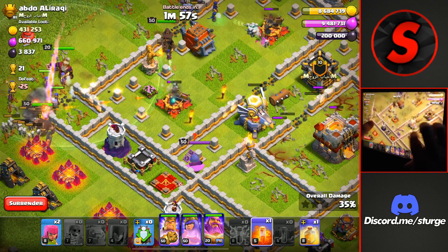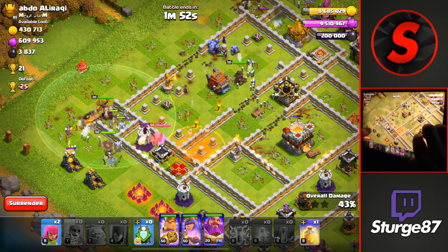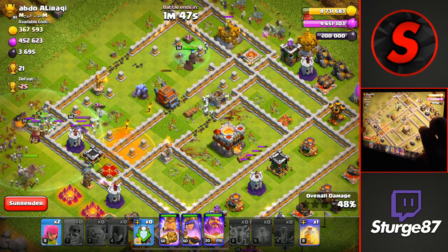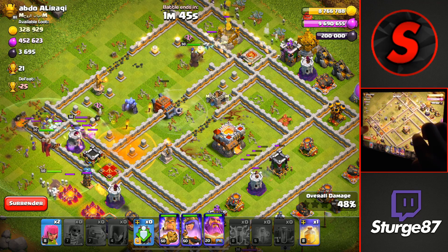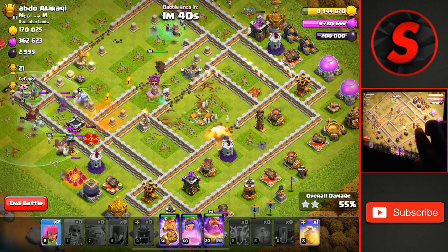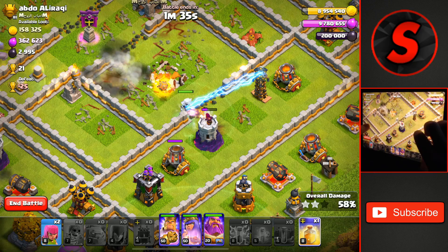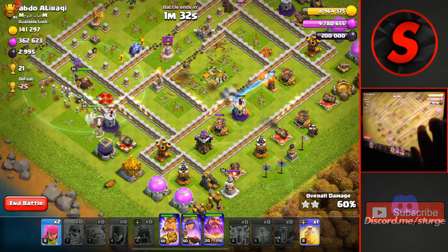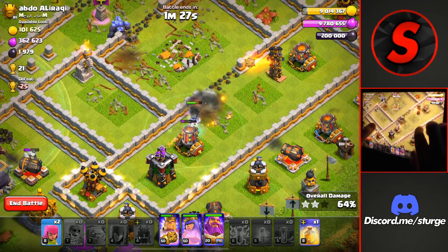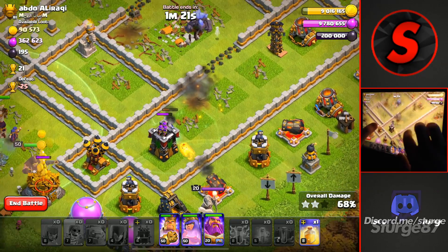We have the Queen, and there isn't a Clan Castle, so we'll drop the Poison Spell on the Enemy Queen as we come in through the left side. The Warden actually split off with the King on the left side, so in the middle of the base we'll have the Electro Titan with the Queen taking down that Town Hall with the Log Launcher. Now the Clan Castle comes out with the Electro Titan. I'll drop a Heal on this thing — actually maybe not, it's going to get taken down pretty quickly. It has 8,000 health and the Golem will come back around the back side to help.